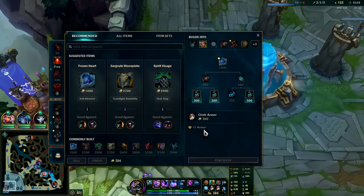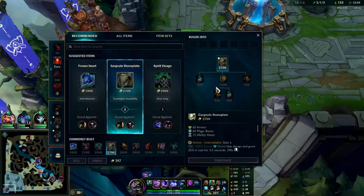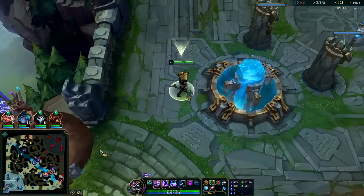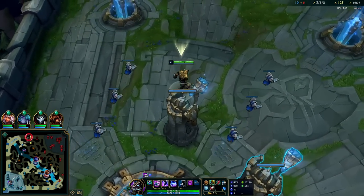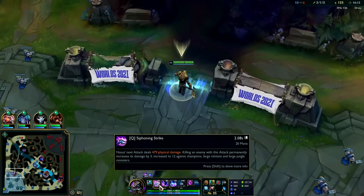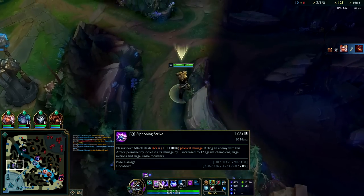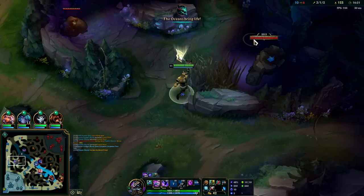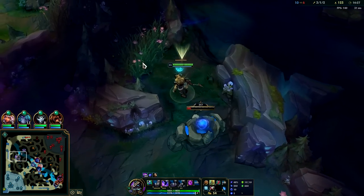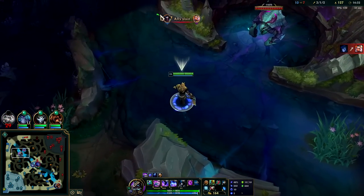After you get Frozen Heart, you normally go for Gargoyle and then Sterak's. You go for Frozen Heart mainly for the ability haste - you get 20 from it. Right now we're getting 10 total. Q is on a two second cooldown - it is at level 5 Q plus all of our ability haste. If your jungler's not in the area you can take Blue Buff - she's not gonna get it for a while anyway. I probably don't need to teleport over there since my R is on cooldown and I don't have Ghost.